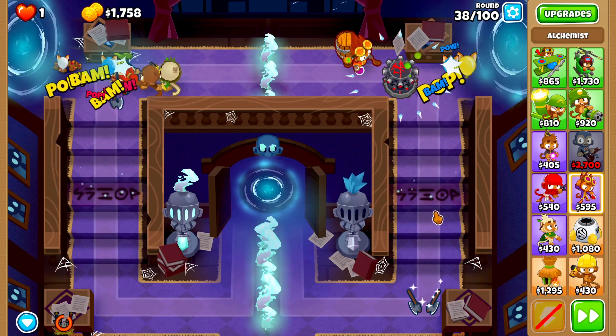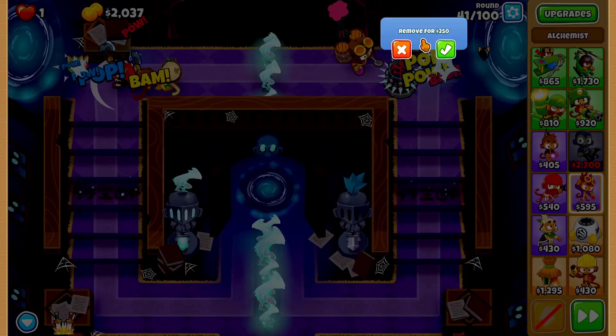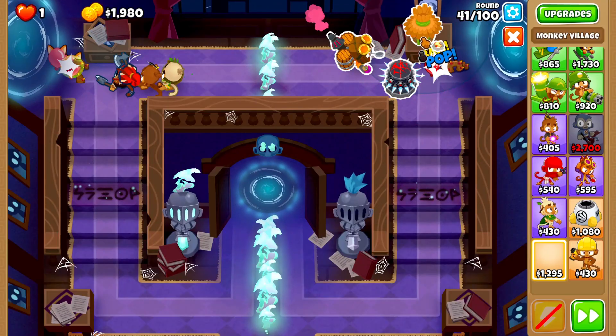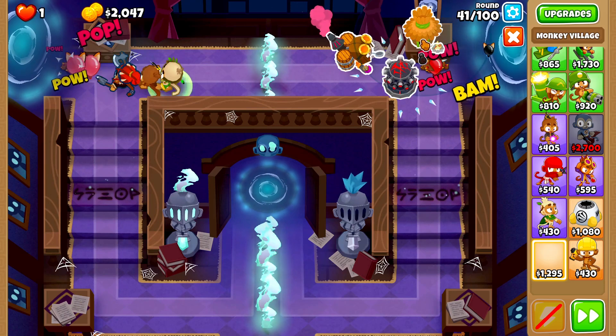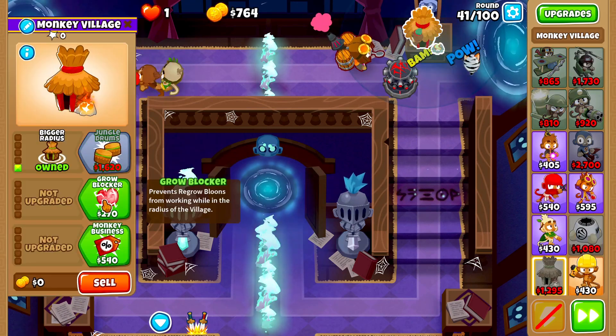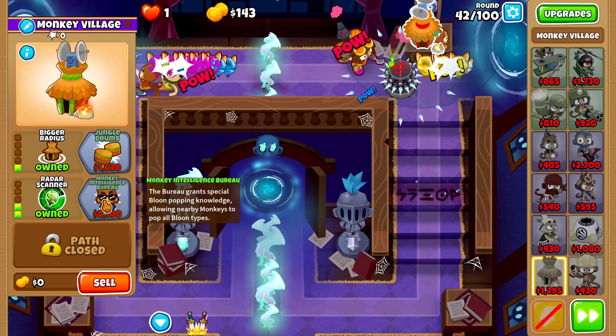Let's go ahead and activate Sauda's level 3 ability, then buy Stronger Stimulant. Next we'll remove this obstacle right here, then grab a village placing it as far to the left and as far down as we can get it, upgrading it to Bigger Radius, then Grow Blocker and Radar Scanner.